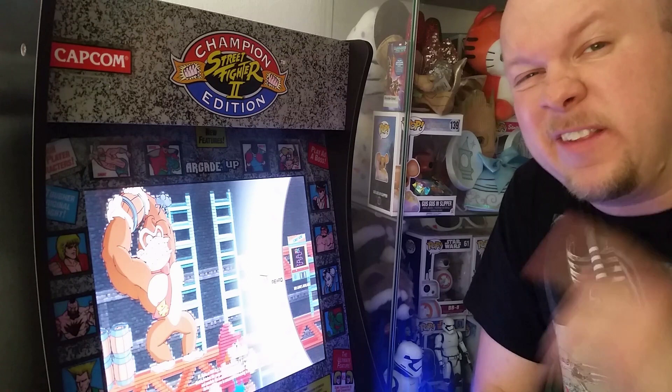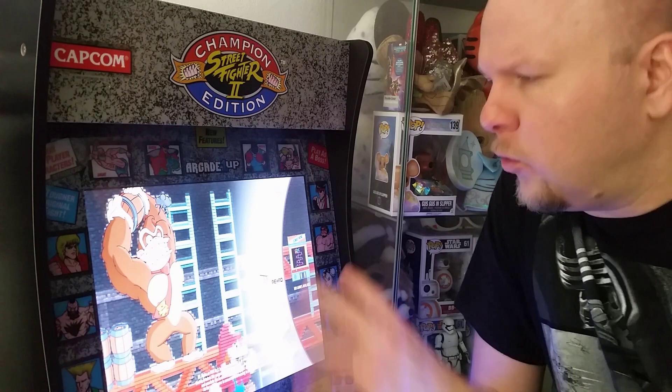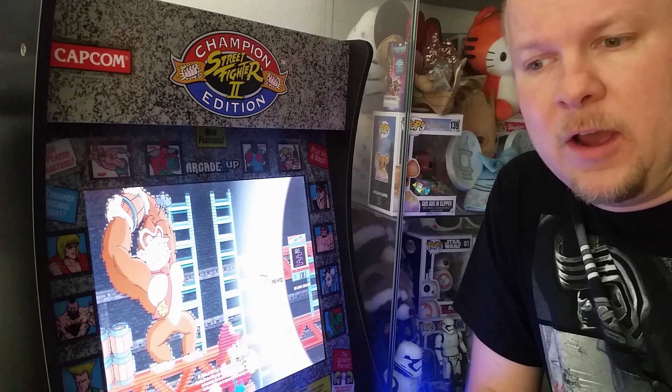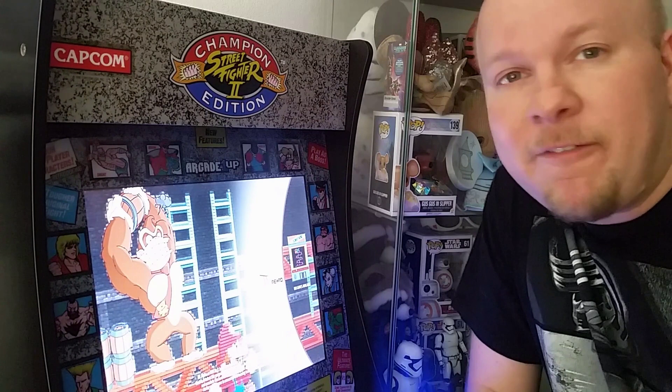Hey guys, Rival Boss here, and today I'm bringing you a 32 gig image that I found and feel is really cool. It uses RecalBox and Kodi, and it has a lot of really cool backgrounds and rare ROMs. I felt it was also a good image to go over things like overlays, filters, and shaders — how to get rid of overlays, how to get rid of shaders, add shaders, and make it look like a CRT or not, however you want.